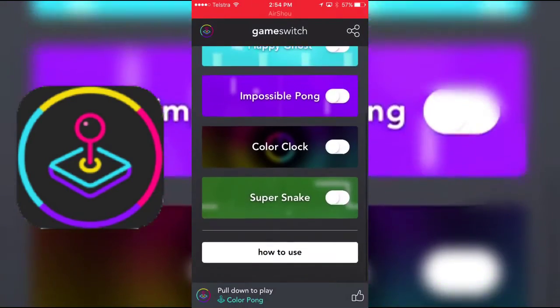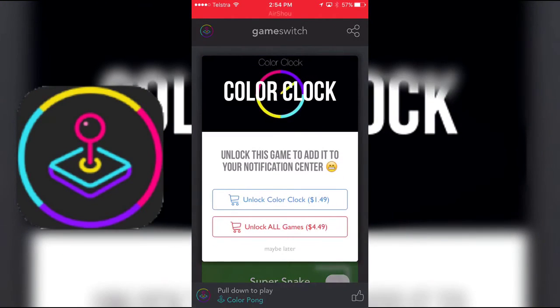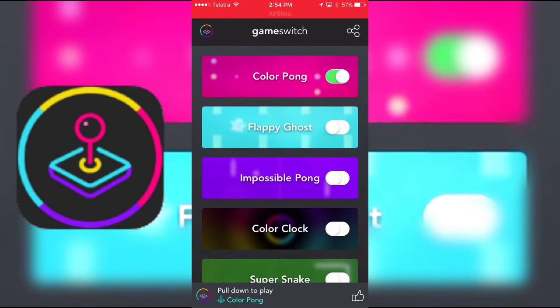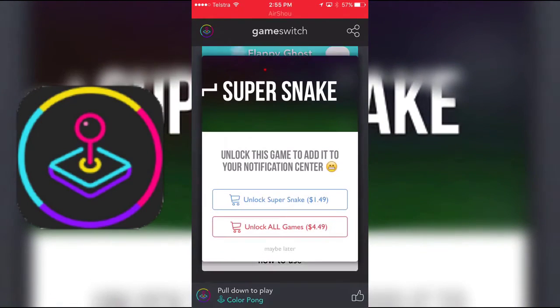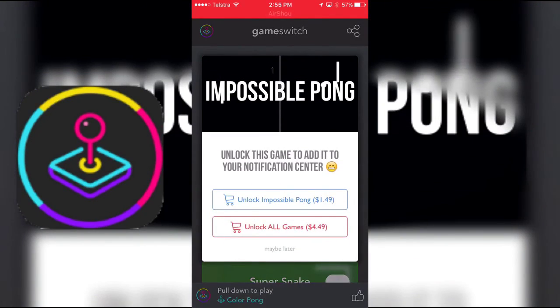Let's see what new games — oh my god, there's way more games. That's so cool. We've got Color Clock. Oh, you've got to pay for these ones though. 'Unlock Your Games' is a dollar. Impossible Pong — you've got to pay for these ones. Super Snake — that would be pretty sick, basically playing Snake in your Notification Center. Five bucks for all that? No... $1.50.